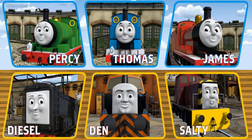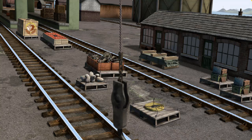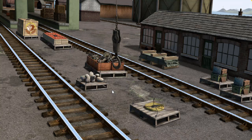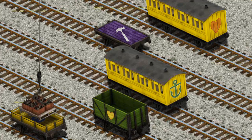Thomas and his friends have many deliveries to make. Choose who will make the next delivery: Den. Den must deliver the engine parts to the Diesel Works. Help Cranky find the engine parts. There you go. Let's lift and load. Now the cargo must be loaded. Help Cranky find the yellow flatbed with a blue number six. There you go.